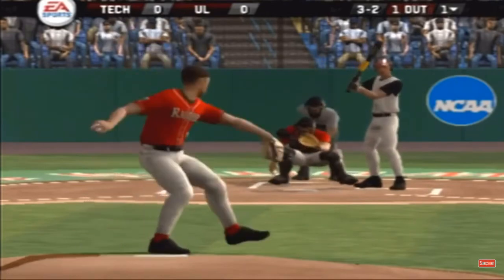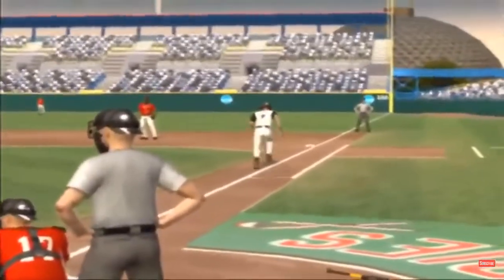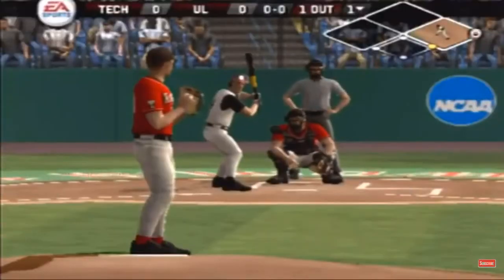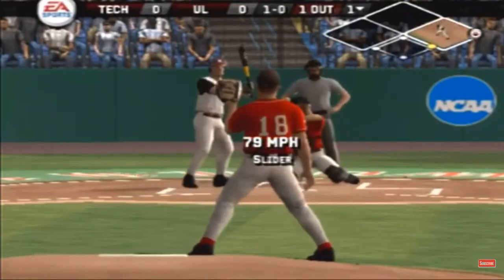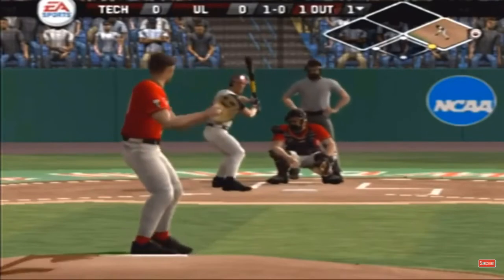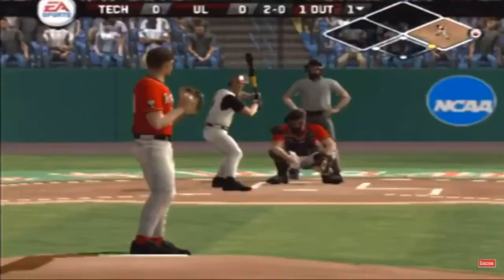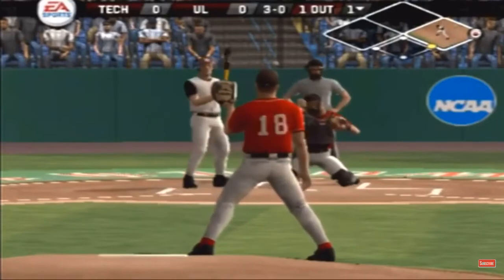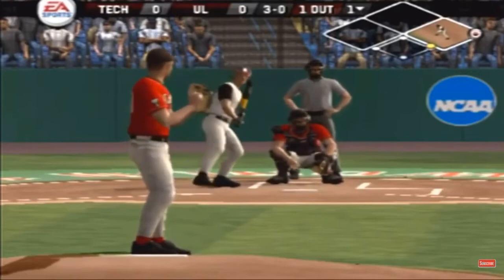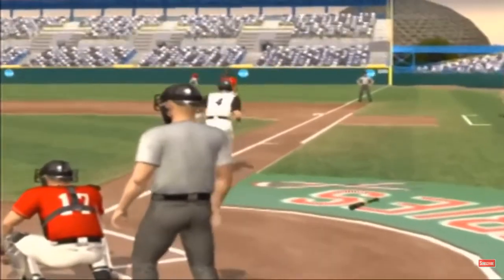Three and two — a walk issue. Breaking ball misses inside. In the dirt and he blocks it nicely. Breaking ball misses low for a ball. He gives up the walk on four straight.